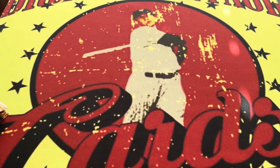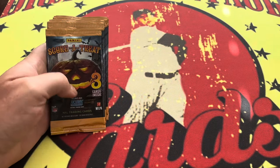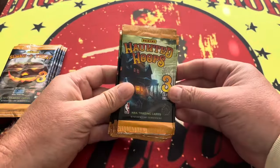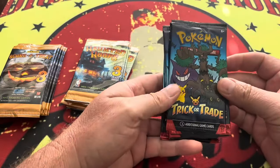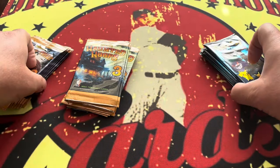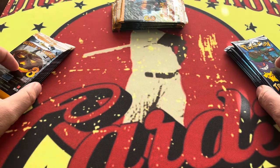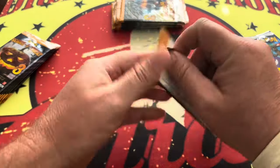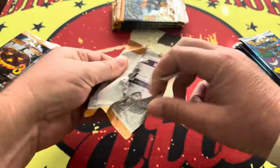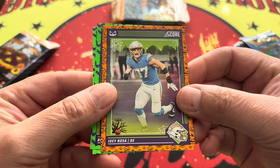All right, welcome back! Happy Halloween everybody. Today I dug through and got 10 packs of Panini Score football, 10 packs of Haunted Hoops, and 10 packs of Pokémon Trick-or-Trade. These are all things that were given out at the house tonight for Halloween, so I figured, hey, let's just rip 10 packs each and see what we can see. Quick video today, let's get into it!